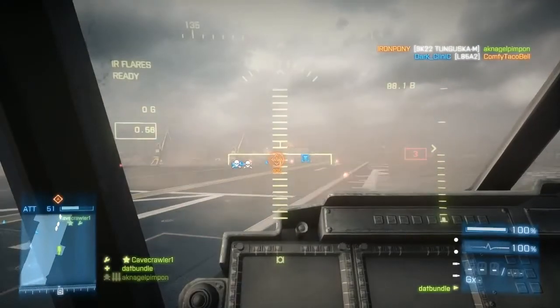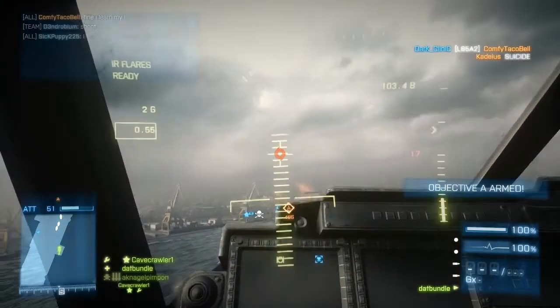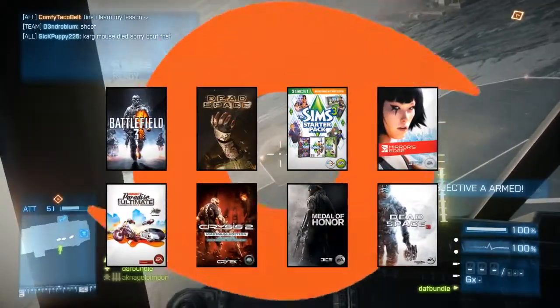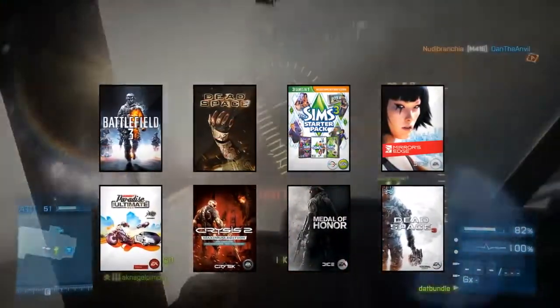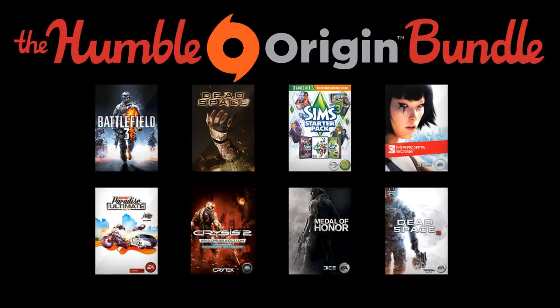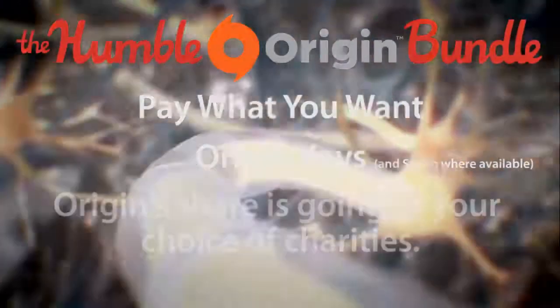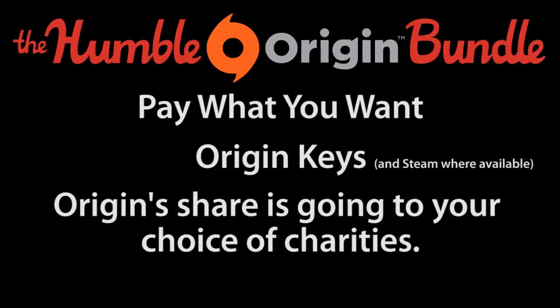You're clear for bundle launch. Here comes the most origin-ole bundle ever. Introducing the Humble Origin Bundle. It's pay what you want, Origin key. What's the matter, this promotion not humble enough for you? Well, ready your brain cells for this — Origin's share is going to your choice of charities.